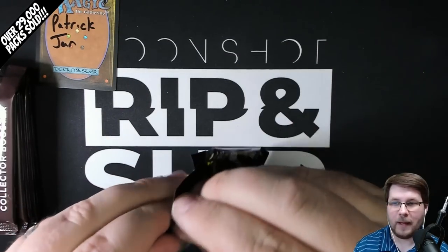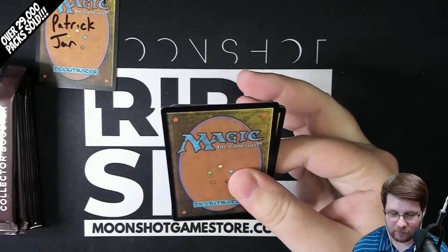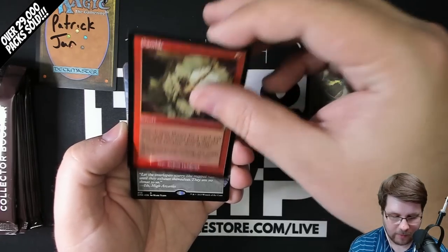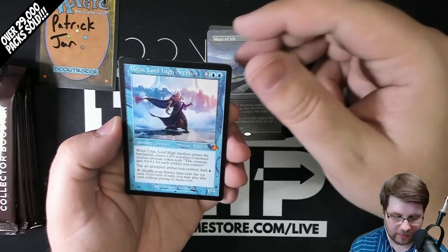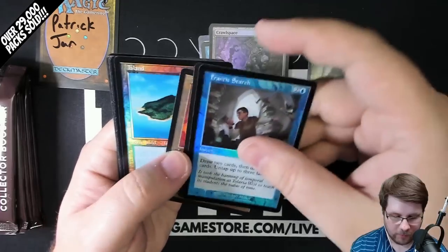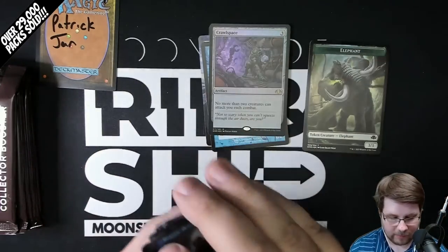Starting out with the first pack for Patrick. Good luck. These packs are a lot of fun. They're printed in Japan, so they're backwards — the token is in front, and then you have a Foil Borderless or Foil Old Border. Gamble is ours here. Then you have a Borderless Maze of Ith and Old Border Urza. Congratulations. And a regular Foil Crawl Space. Then you have three Old Border or Borderless cards, a Foil Old Border Land, and then your Foil Commons and Uncommons.